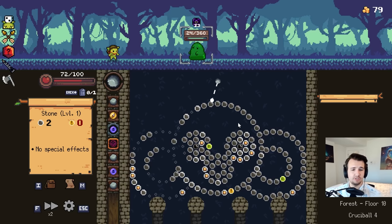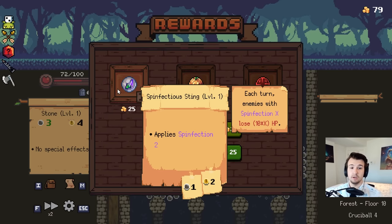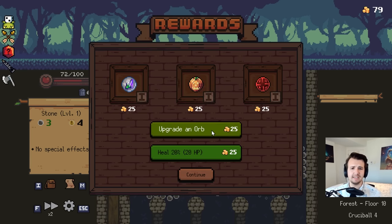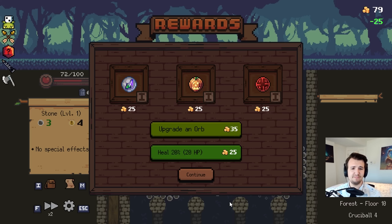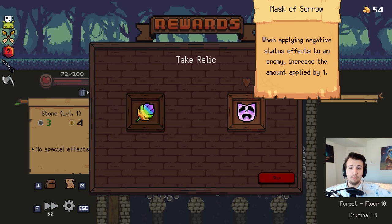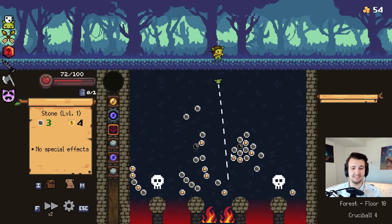I'm not getting hit much. 2-0 or a 3-4 — you take the 3-4. More spinfectious — it's name changed: Spinfectious Sting, that's a good name. Honestly, of the spinfection types, it's kind of one of the weakest, so I'll just upgrade my cauldron bubbles. I'm a big fan of spinfection — 3 on all enemies. And this is more negative status effects. This is the ultimate negative status effects build. I've been dying for this kind of synergy.